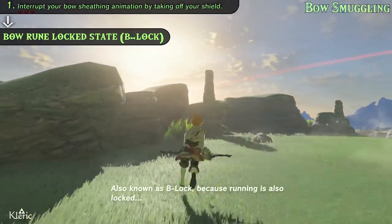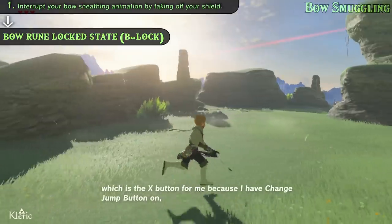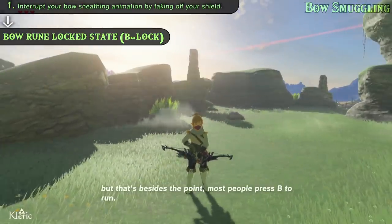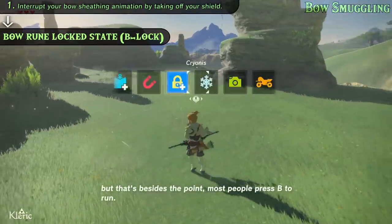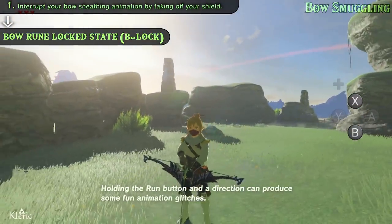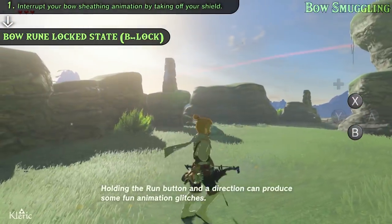Because running is also locked — which is the X button for me because I have changed jump buttons on, but that's besides the point. Most people press B to run. There's a lot of fun stuff to be had with B-lock. Holding the run button and a direction can produce some fun animation glitches.